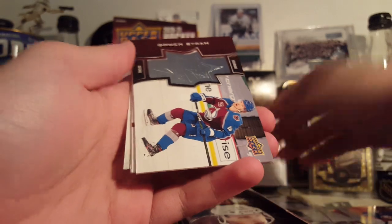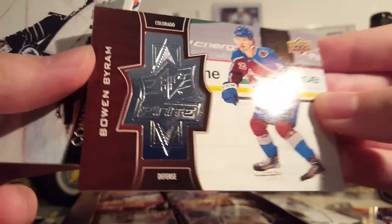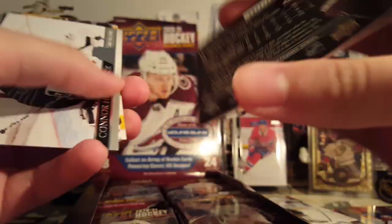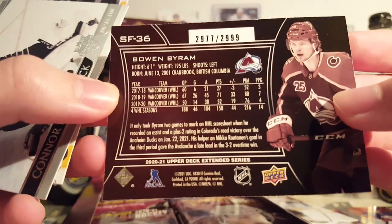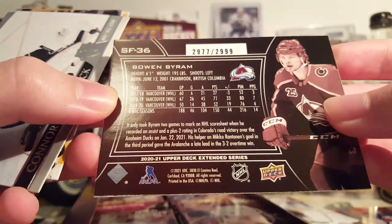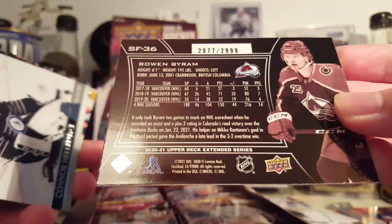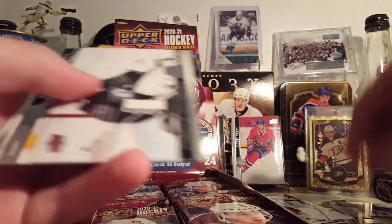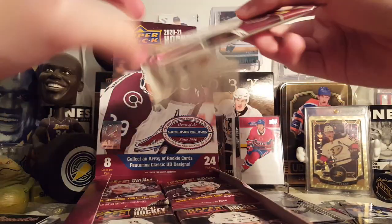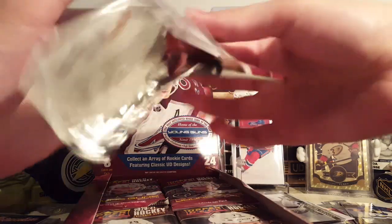Looks like there's a Finite in here — SPX Finite Rookies, Bowen Byram. Pretty cool. You can see it's kind of like there's a cutout there for the little thing. Numbered at 2,999. They're cool. I know the high numbering will be something not a lot of people like, but it's a throwback to the 90s SPX Finite.